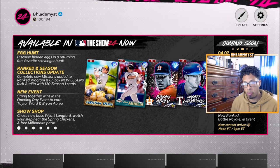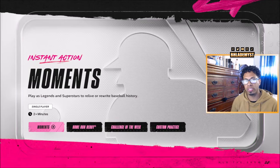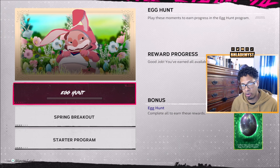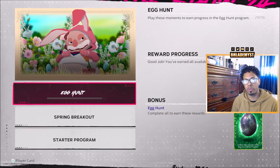To discover the first egg, you need to back out of Diamond Dynasty and go all the way down to the Moments tab inside your MLB The Show 24 home screen. In there, click onto Other Programs and you will see an Egg Hunt category for moments to complete. Complete those moments and you are rewarded with the first egg.